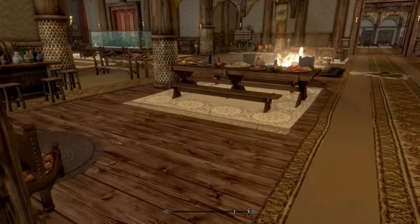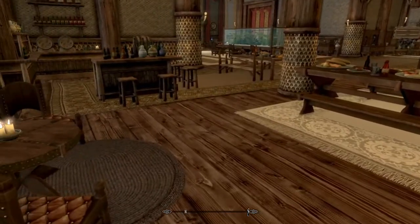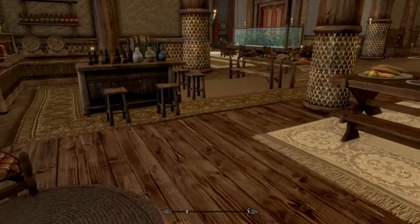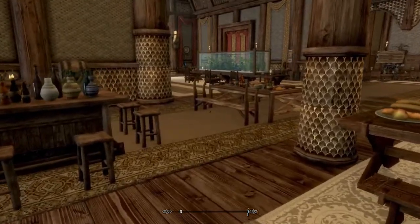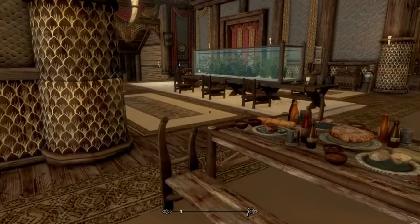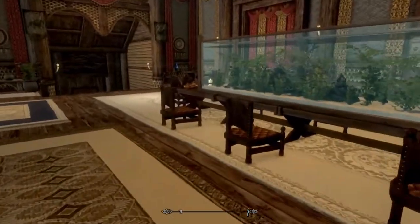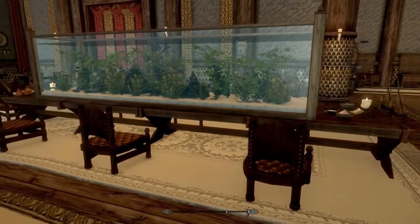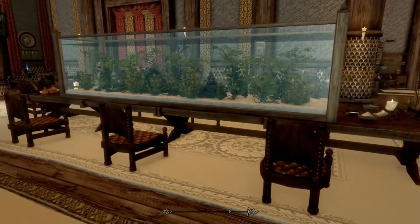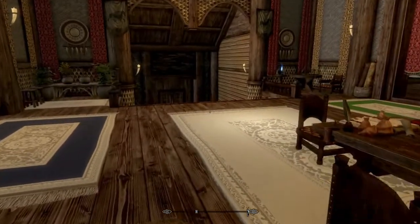Look at this grand dining hall — you have all these tables set up, and you have a bar here for all your drinks. Then over there, look at that fish tank — and it's also a table. Like, look how incredible that is. Got a little sitting area over there too.